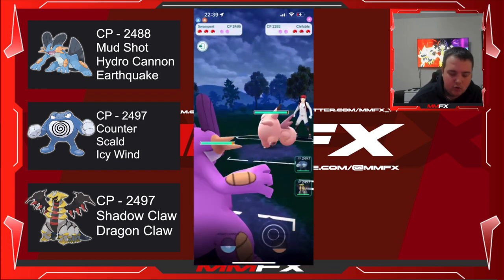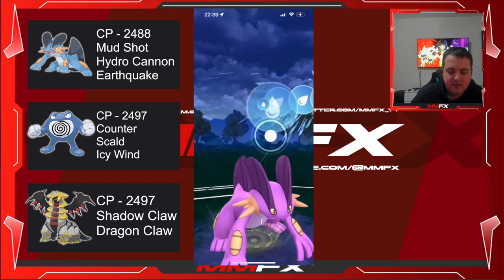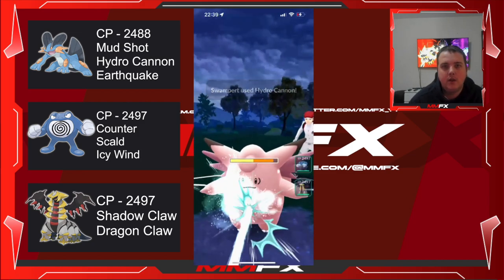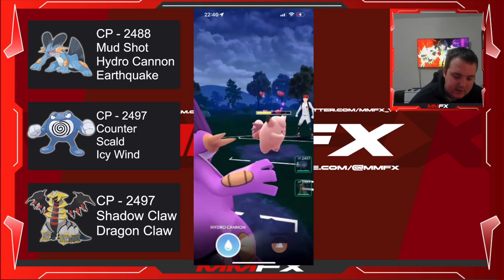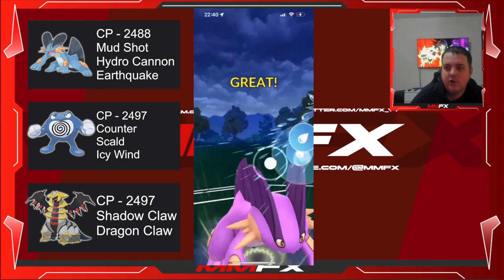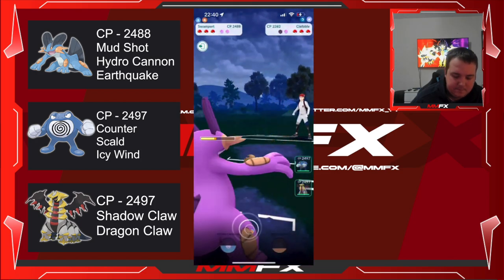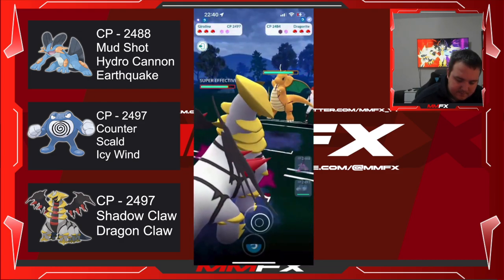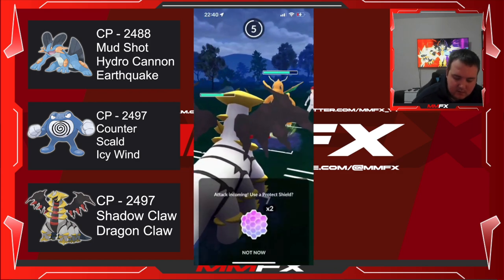Clefable — one of the most annoying Pokemon in the entire game, still the most annoying for me. Togekiss — we have nothing for a Togekiss. That is the one bad thing we need to look at when doing these battles: trying to figure out a way to take down a Togekiss because currently we have no way of doing so. This should be a block here, there's no way he saves both his shields just to let his Clefable die — yeah, or not. We are blocking this.